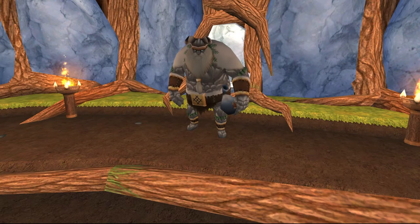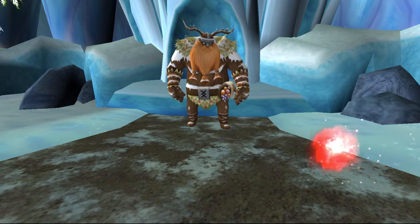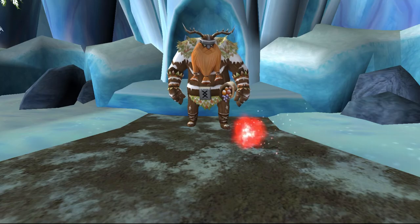We obtain the key to Sudraland and seek out Sudri, the next son. We make our way past Sudri's security and speak to him. He makes us barter for the seal — we get him golden apples, and in return he gives us his oath and seal.